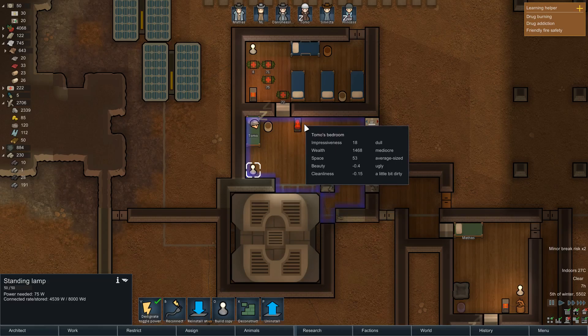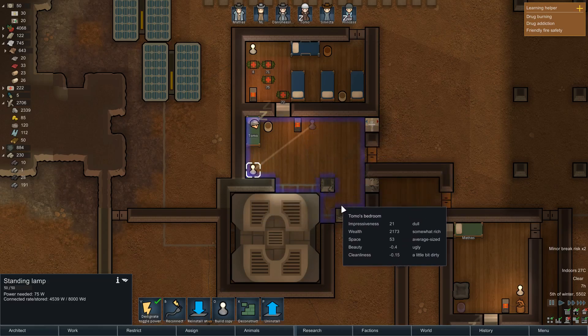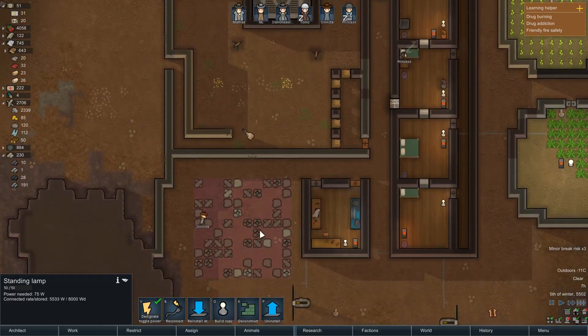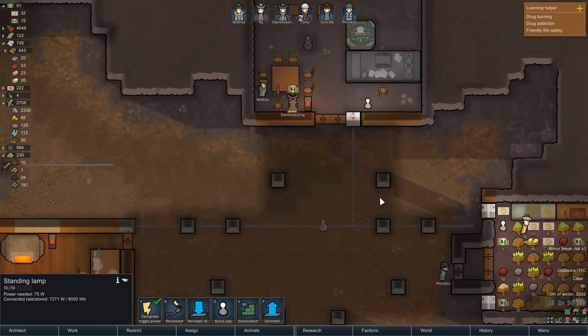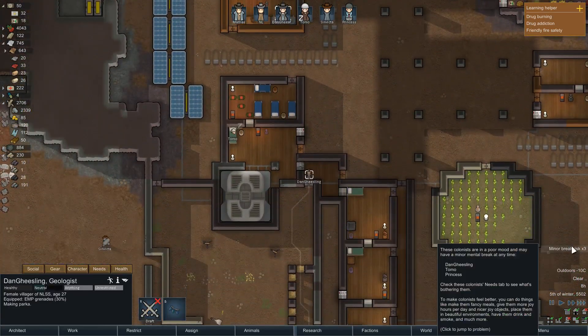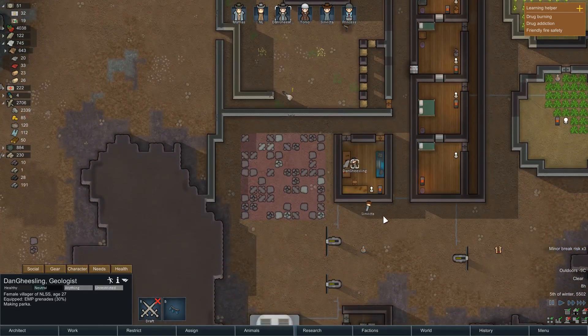Tomo's room needs to be fixed as well, so let's start by reinstalling this lamp over here, and then we can build a wall that goes like that. We still have some space to access our geothermal vent if it lights on fire — which it conceivably could. Dan's gonna eat a meal then I wanna see what he's up to. Making a parka — wonderful. He needs warm clothes, so this is good. Winter's like half over and I think we're doing pretty well right now.